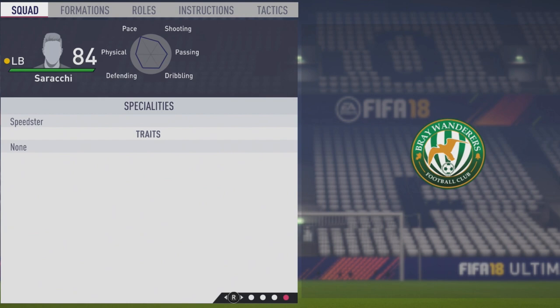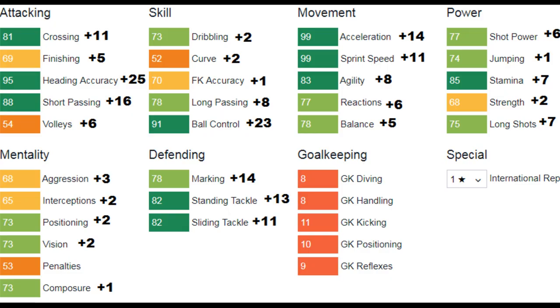Taking a look at his individual growth of each attribute over the years: very well rounded growth with a plus 7 to crossing, finishing up by 5 to 69, heading accuracy up by 25, short passing up by 16, plus 2 to dribbling and curve, long pass up by 8, ball control with a big plus 23, acceleration going up by 14, sprint speed up by 11, a plus 8 to agility, reactions up by 6, balance improving by 5. Power-wise: stamina growing by 7, a plus 2 to strength, long shots up by 7. Mentally, not too much growth really — aggression up by 3, a plus 2 to interceptions, positioning, and vision. Defending-wise: obviously very good growth — a plus 14 to marking, plus 13 to standing tackle, plus 11 to slide tackle.